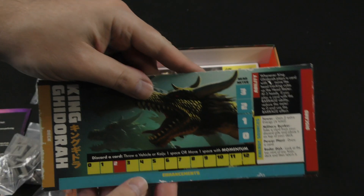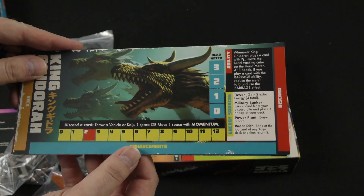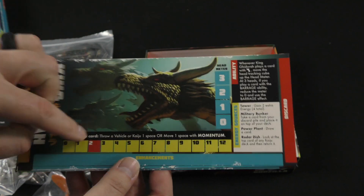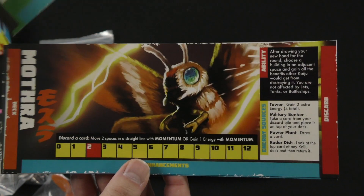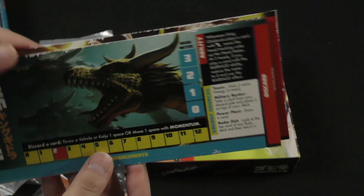We've got our kaiju player boards here. It looks like you've got your deck over here, your discard over here, your enhancements here, the ability and head meter for King Ghidorah with their other abilities. You've got Godzilla there, Megalon, and Mothra.